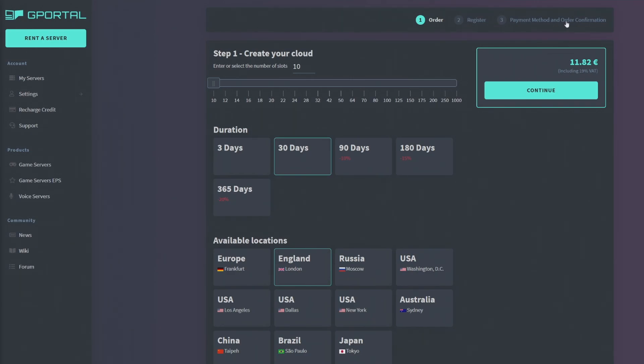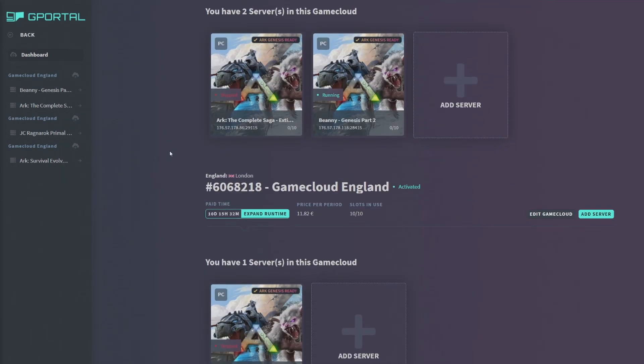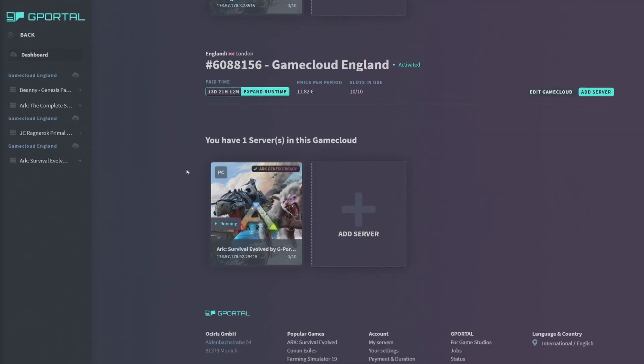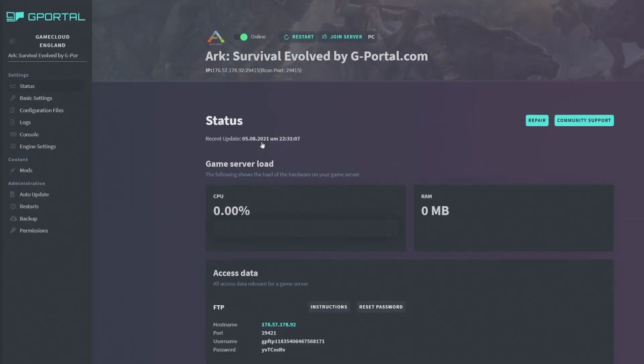Once you've registered and paid, click on My Servers. You'll have something like 'ARK Survival 4G Portal.' Click on that and it'll bring you to the edit page — this is where you're going to edit everything. You can check the status and turn the server on and off.